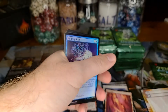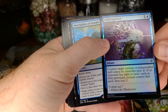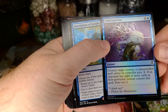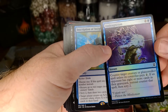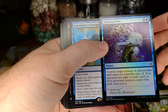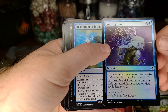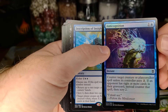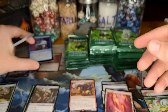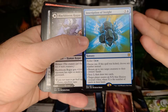Counter target creature or planeswalker spell. If an opponent has eight or more cards in their graveyard, counter that spell then scry two. It's basically like Essence Scatter with one extra target and scry two — kinda cool. It looks really good in foil. I still do not know why this wasn't made as an instant — it wouldn't have been overpowered. Maybe returning two creatures at instant speed might have been pretty powerful.